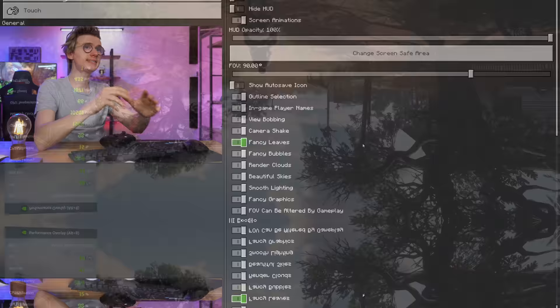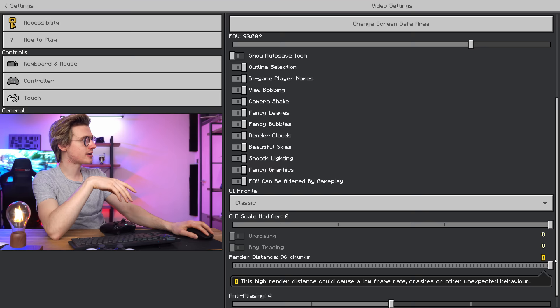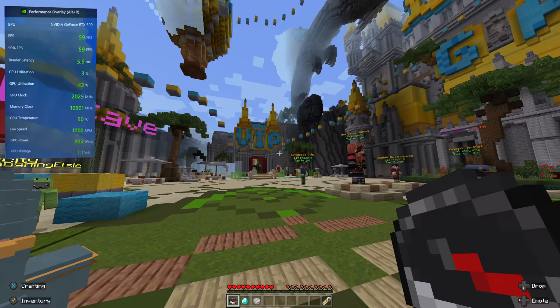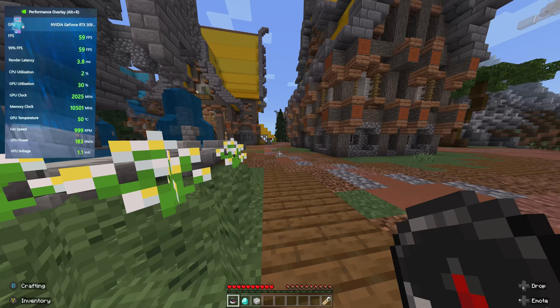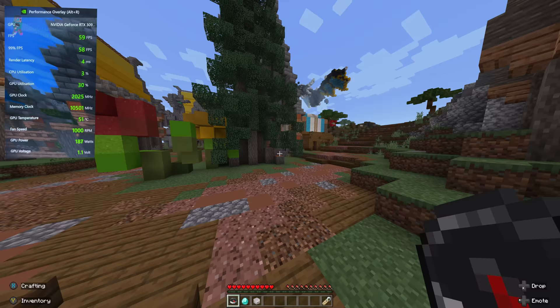Next up, we have Minecraft. I've never actually played this on the PC — I've only played the Xbox and iPad version. There don't seem to be too many graphic settings, other than fancy bubbles, fancy leaves, and fancy lighting. So we're going to crank all of them up, increase the render distance to the maximum, increase the anti-aliasing, and I've also increased the FOV. I've joined a server that's got about 6,000 people in, so we've got a bit of intensity going on in terms of the GPU and the world we've loaded into — we're not just in an empty world. We set the chunks to the maximum render distance, and we're running a solid 60 FPS. This is running perfectly fine. Out of all of the games we've tested so far, this has had the lowest render latency, so the input lag is incredibly responsive. It feels incredibly smooth for your input device.